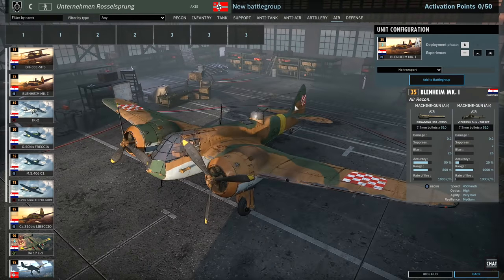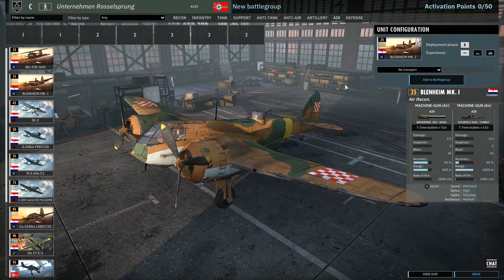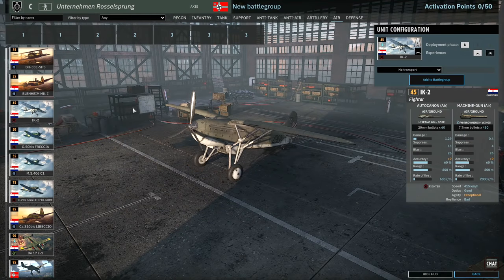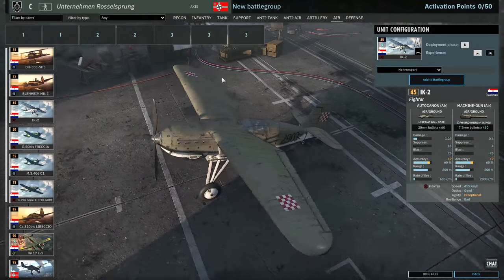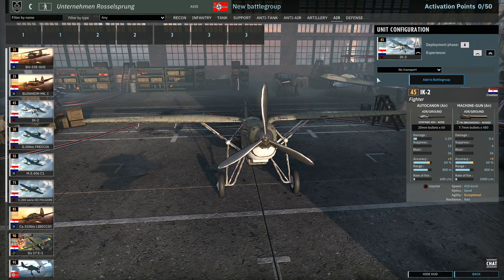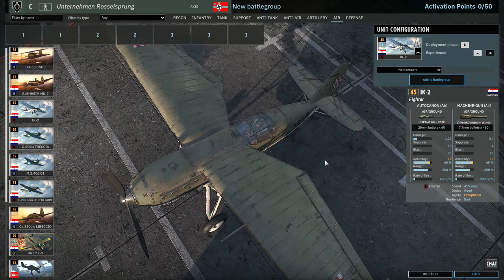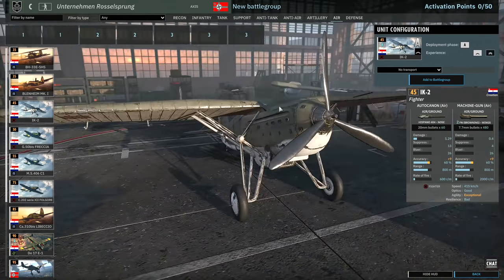There is a Blenheim available — a Recon Blenheim in Croatian colours. For 35 points, these Blenheims aren't too bad as a recon aircraft. Then there's the IK2 — you can get four of these in Phase A. They have a 20mm and two 30-cals, going 415 kilometres per hour with exceptional agility. Interesting and very unique aircraft.